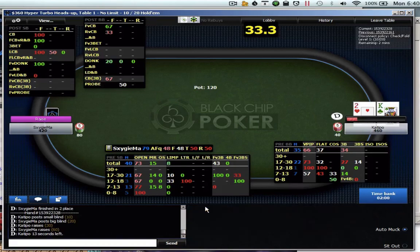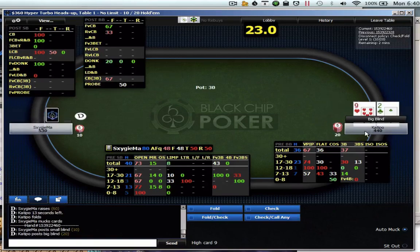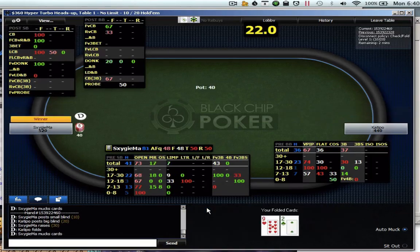This is so weird. I mean, he 3-bets quite a bit — that's why it's weird. I mean, I'm considering shoving there. It's not like I'd love to call, but even calling, if he's calling a very weak post-flop, could be an option.